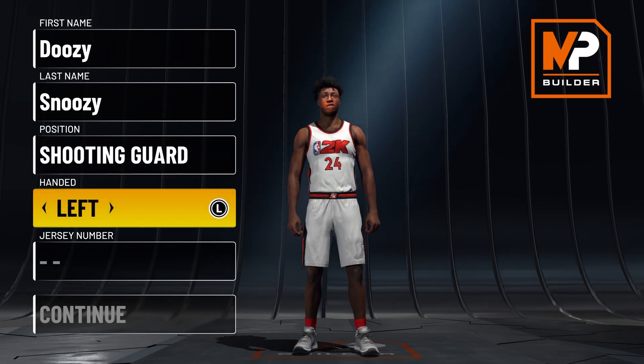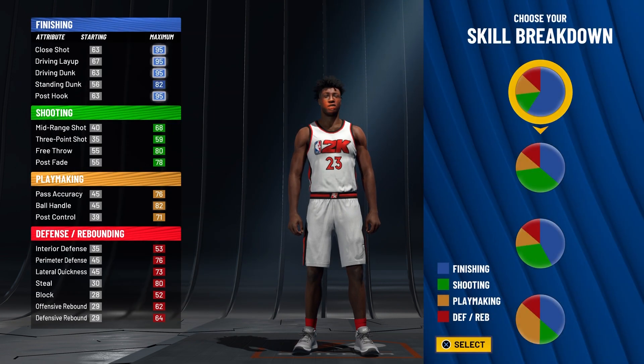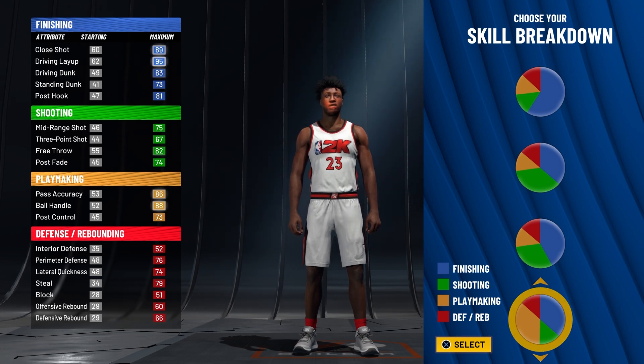Handedness doesn't matter, put it right-handed, and let's put it as number 23. For pie charts, I would say use the finishing and playmaking badge chart so you get Hall of Fame playmaking and Hall of Fame finishing. That's the chart we're going to use.